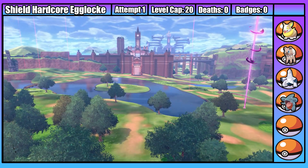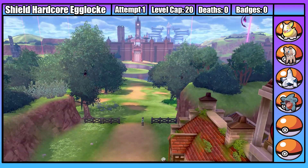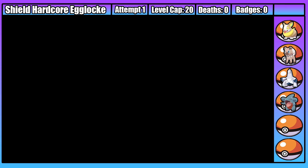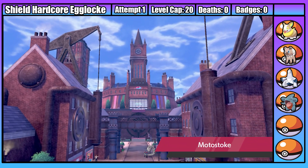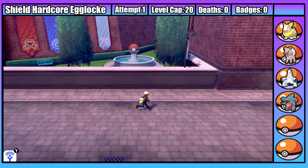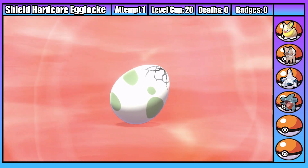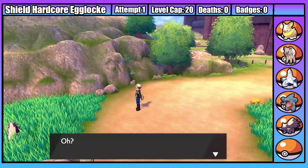We head off to the Wild Area, but I've decided I get enough encounters without it, so we'll be ignoring the Wild Area for the rest of this playthrough. Goodbye ugly trees that make people very upset. With the Wild Area ignored, we quickly make our way to Motostoke, then get very quickly distracted by fashion. But once we're looking fabulous, we carry on our team building, and this time we get a Stunky. Stunkys aren't amazing but they're not terrible, so I'm sure I'll find some use for her.